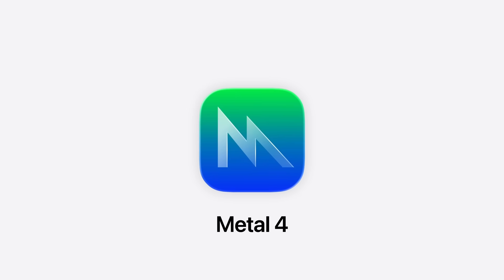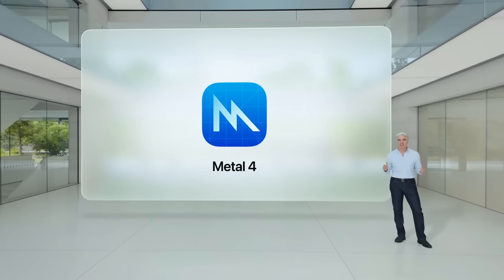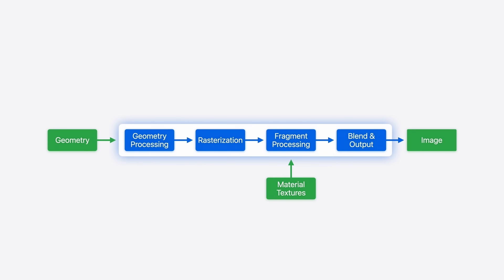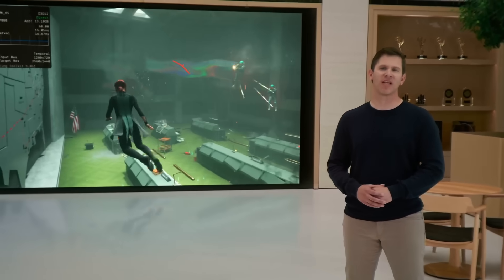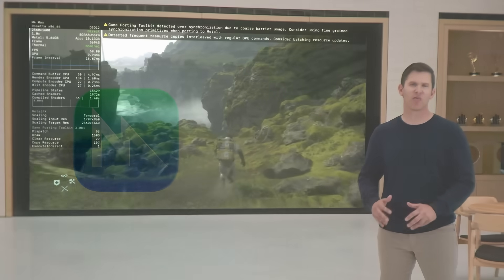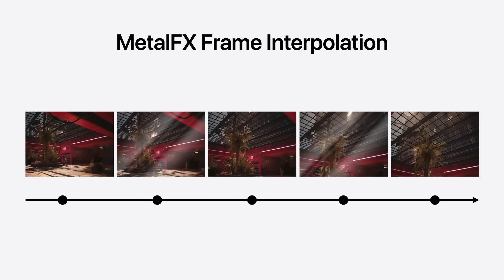Next is the release of Metal 4, the latest version of Apple's proprietary graphics API with a bunch of brand new features, including neural rendering, which combines traditional graphics with machine learning. You can now run inference networks directly into shaders to compute lighting, materials, and geometry, enabling highly realistic graphics. In addition to Metal FX upscaling and denoising, we also have the ability to do frame interpolation — essentially frame generation — which allows the Mac to interpolate a frame between two existing input frames, creating higher frame rates and smoother gameplay.